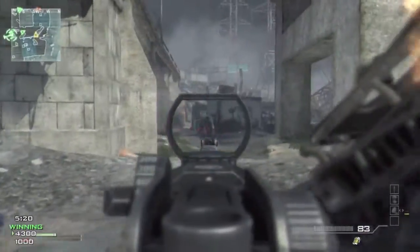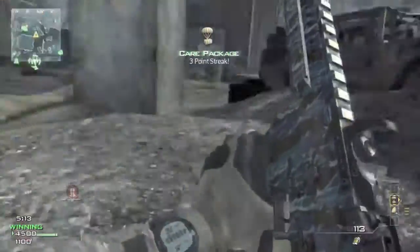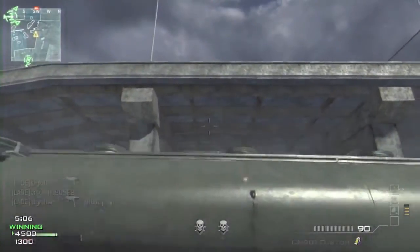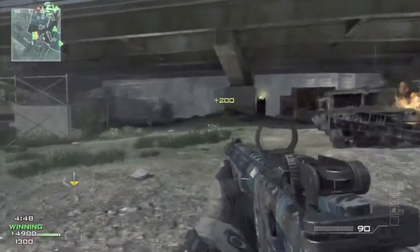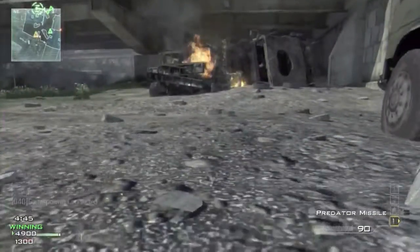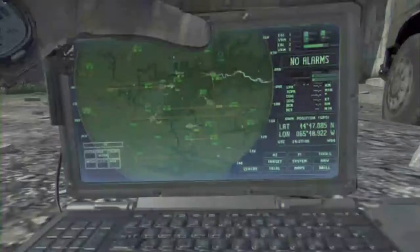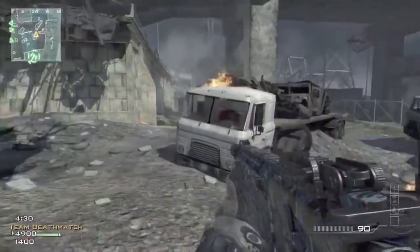At first I quite hated the maps, but now I've started playing them more and learning my way around. You start to learn the spawn systems — at this point I know if I stay in a corner of the map and they don't spawn to my left, they're going to spawn behind me. So by looking at the gap on the radar I know where they're going to go. It's one of the easier maps to learn the spawn systems on, which is quite handy.